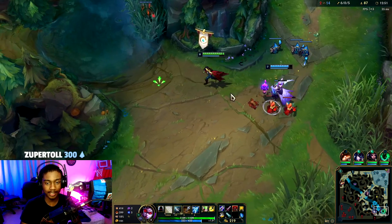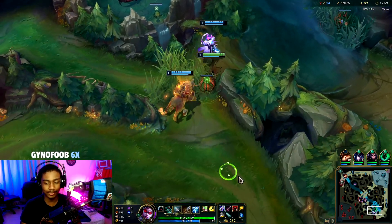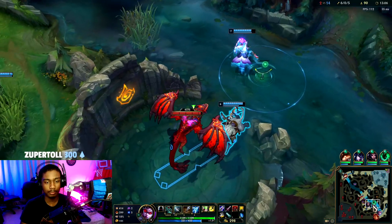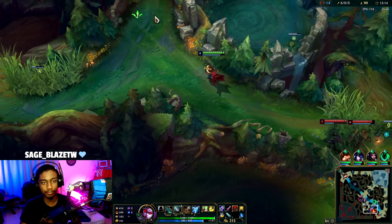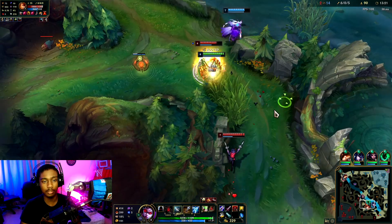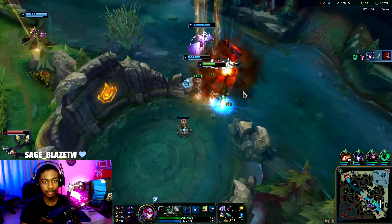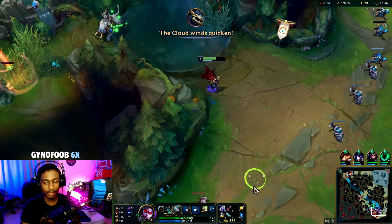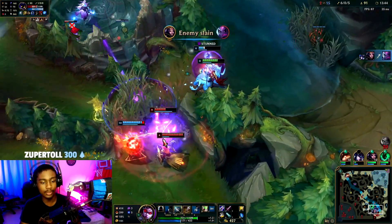LeBlanc died and got caught, so that's a rip. We're winning right now and they can't contest. Lantern me over. We had to flash out — I did not expect Evelyn to be there. If Evelyn wasn't there we would have quite easily 2v1'd that. Now we have to lifesteal off these minions. That's Tryndamere's TP — a dangerous fight to take.